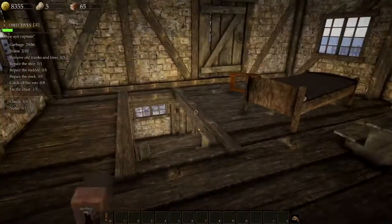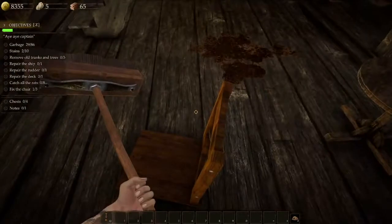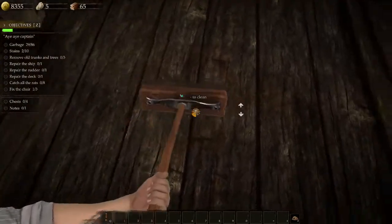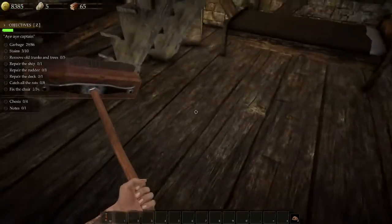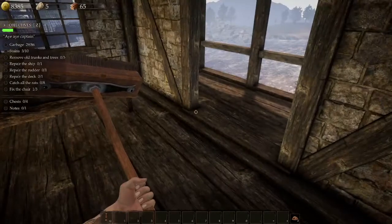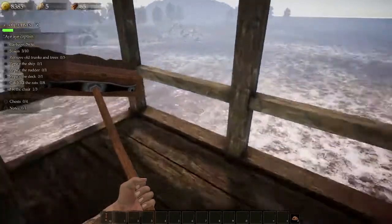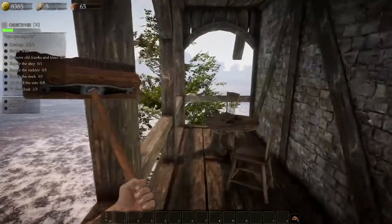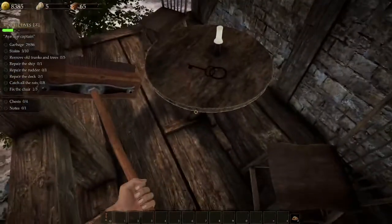Let's go up. Not bad — about 29 out of 86 garbage, 3 out of 10 stains, so we've got a lot of stains left. The stains can be on doors and walls and stuff too — we definitely got to keep an eye out on that.